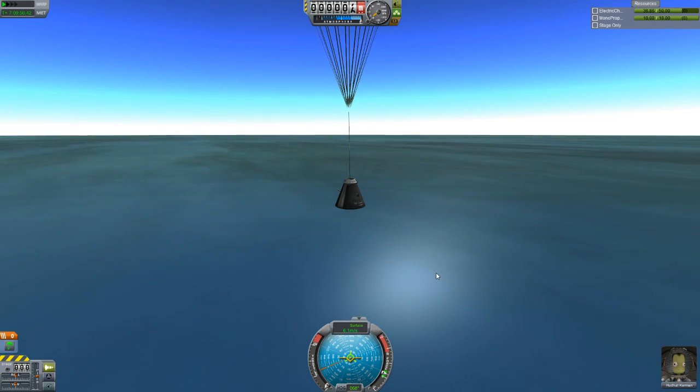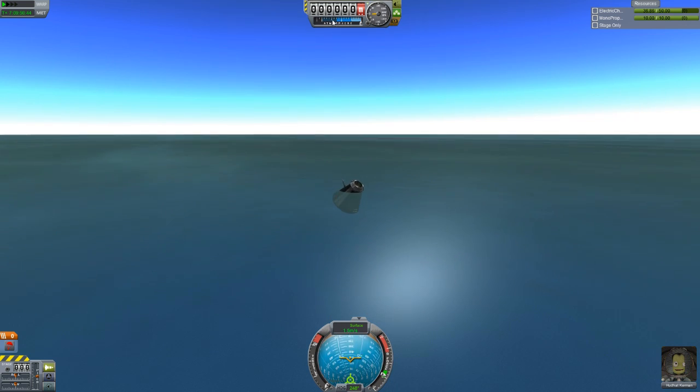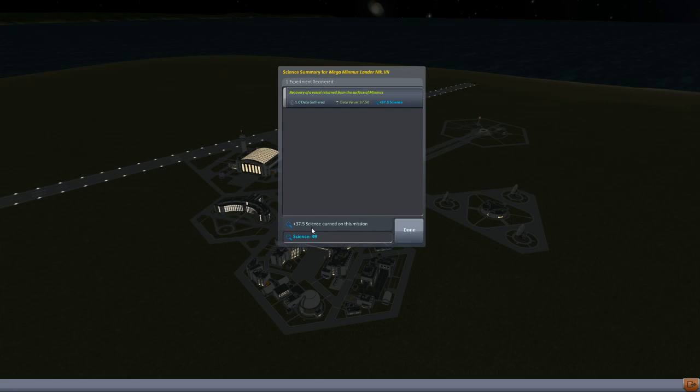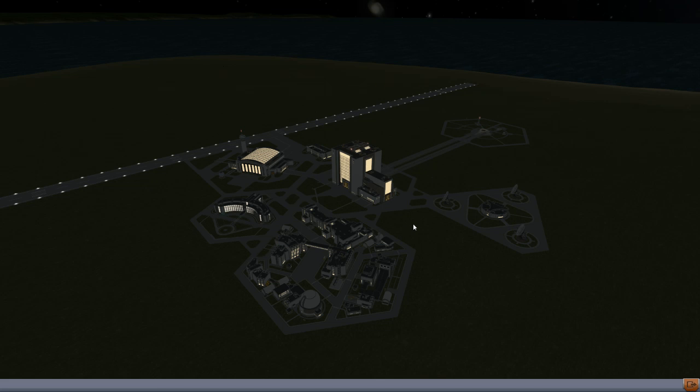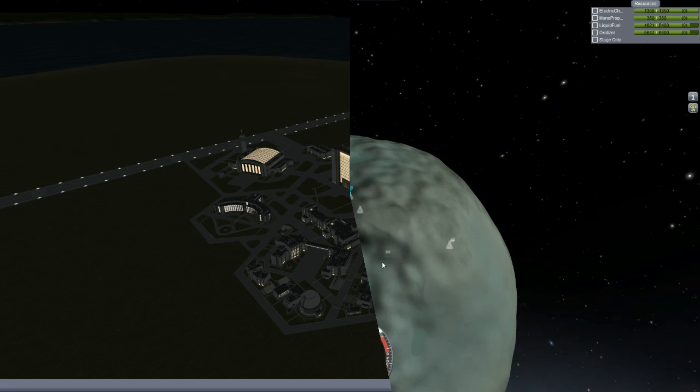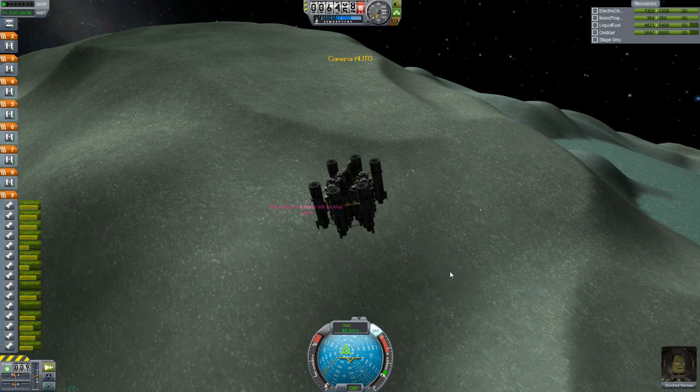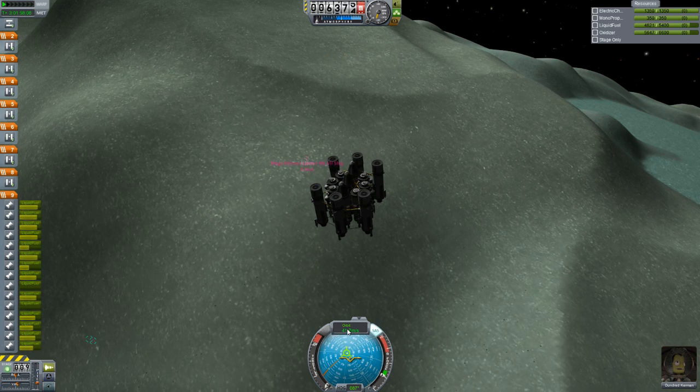Hudhat touching down into the water. Safely down. Let's recover. And he brought back a whopping 37.5 science. Awesome. Glad to have Hudhat back. Meanwhile, back on Minmus, the Minmus Mark IV lander is here to rescue the Mega Minmus lander Mark VII with the two scientists in the science module.